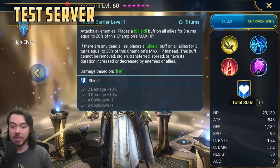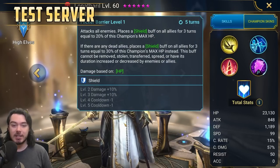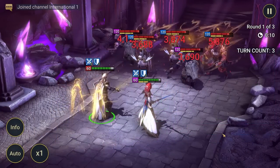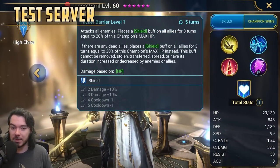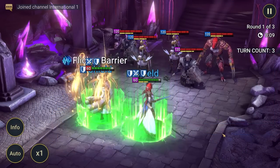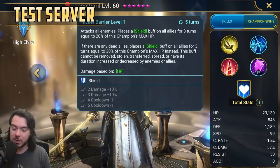His A2, Flicker Barrier, gets two books off the cooldown — three turn cooldown when fully booked. Attacks all enemies. Places a shield buff on all allies for three turns equal to 20% of this champion's max HP. If there are any dead allies, places a shield buff equal to 30% of this champion's max HP instead, and this buff cannot be removed, stolen, transferred, spread, or have its duration increased or decreased by enemies or allies.